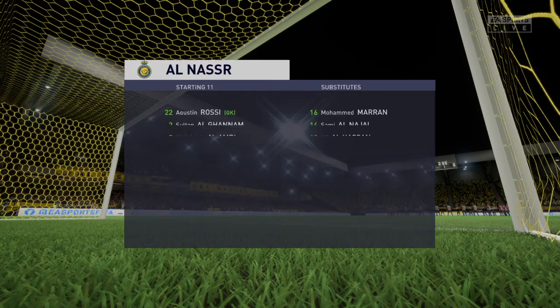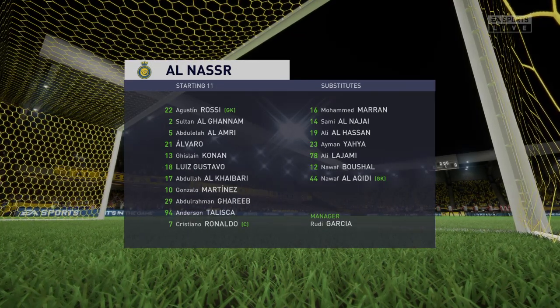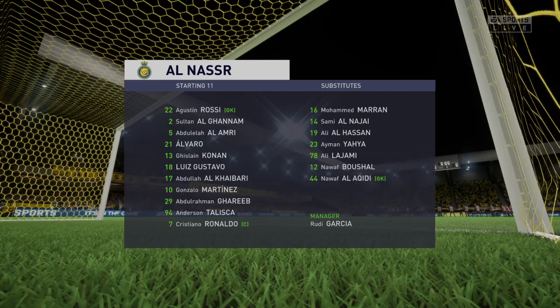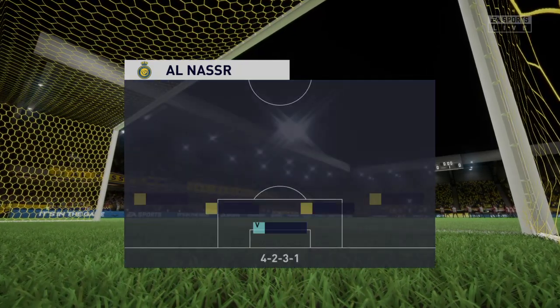The line-up then for the hosts. Although we have it down as a 4-5-1, it's actually more likely to be a 4-2-3-1. They play with two holding midfield players, a number 10 and two wingers. The system has a nice balance to it.